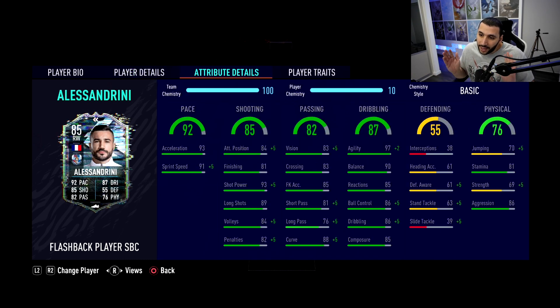Pace 93, acceleration 91, sprint speed 84. Attack positioning is low — a lot of players right now have really high attack positioning. Finishing is okay, shot power is insane. Long shots don't mean anything in this game because of AI blocks, so short power is again very important — long shots don't mean anything until EA patches AI blocks, which should be coming next week. Vision 83, crossing 83, free kick accuracy 85, short passing 81, long passing 76, curve 88, agility 97, balance 90, reactions 85, ball control 86, dribbling 86, composure 85.